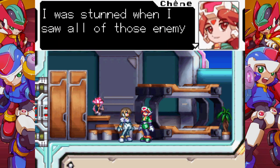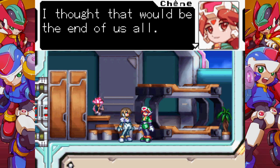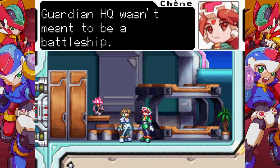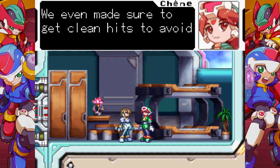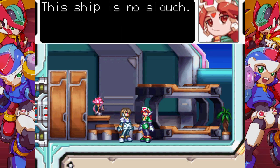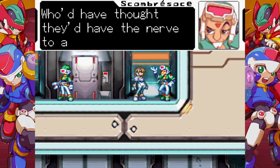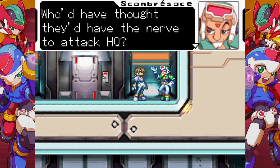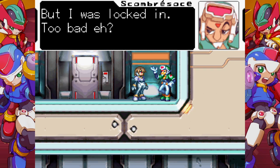I was stunned when I saw all those enemies and the ships appear from behind the clouds. I thought that would be the end of us all. Guardian HQ wasn't meant to be a battleship. It's amazing it took out as many enemy ships as it did. He even made sure to get clean hits to avoid raining debris down on the town below. This ship is no slouch. It is a wonderful ship. Who'd have thought they'd have the nerve to attack HQ? I was all set to show them my mad fighting skills too.